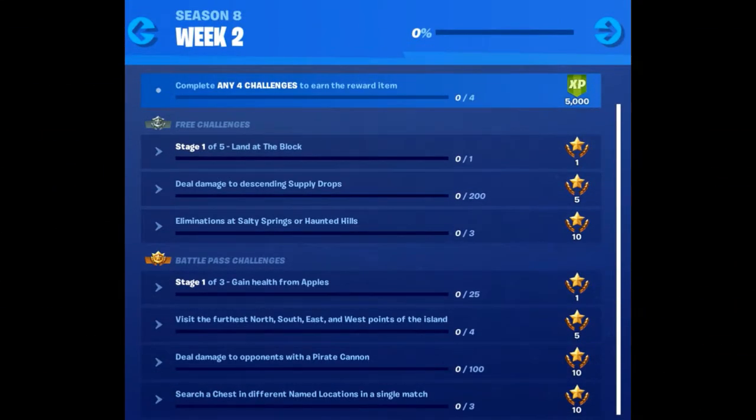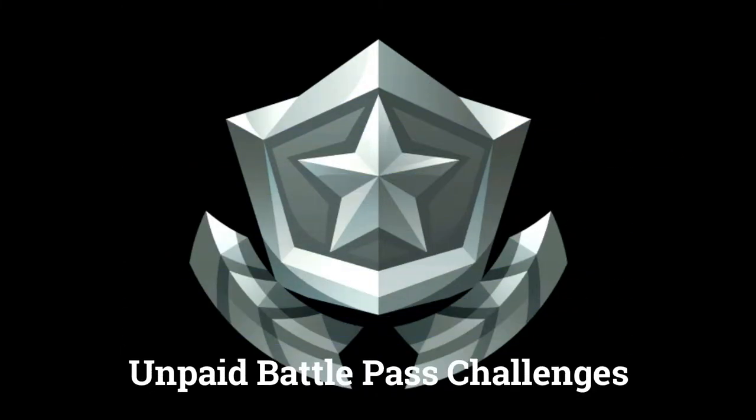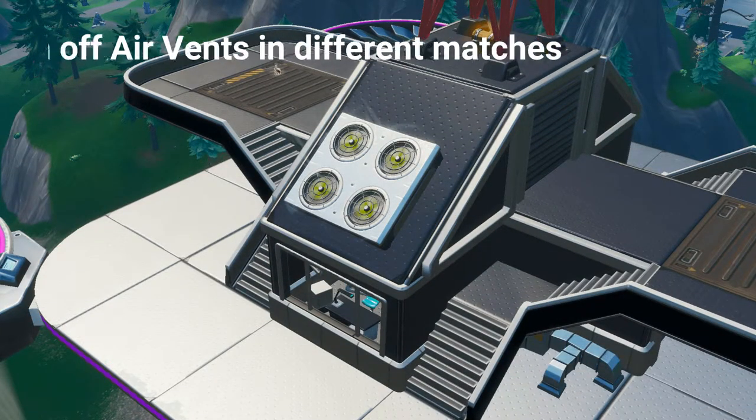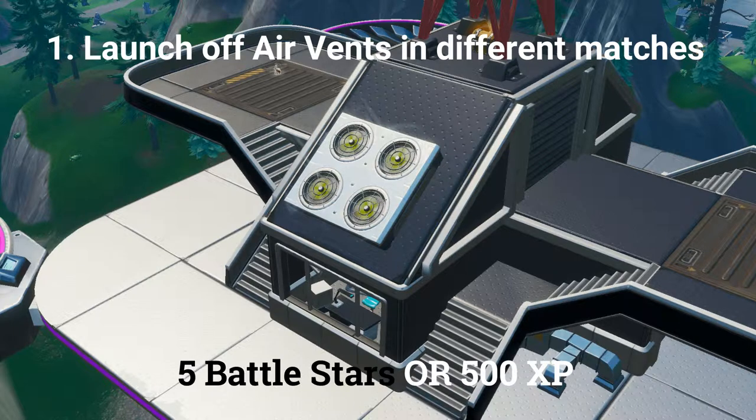Let's start by looking at an overview of the challenges before we go into the details. There are 3 challenges you can do if you don't have the paid battle pass. The first challenge is to launch off of air vents in different matches, worth 5 battle stars or 500 XP if you are at tier 100.